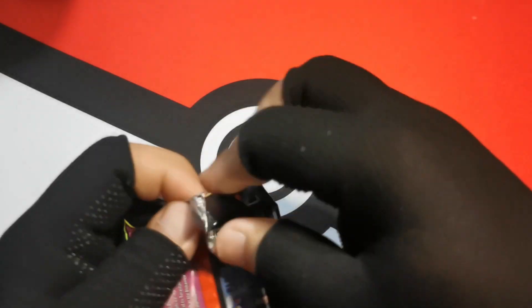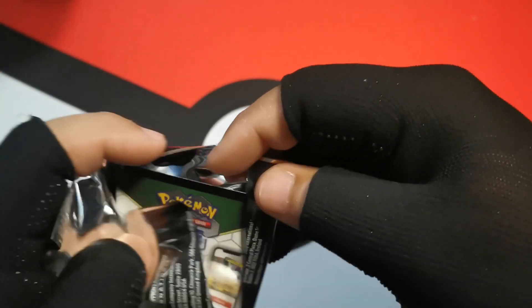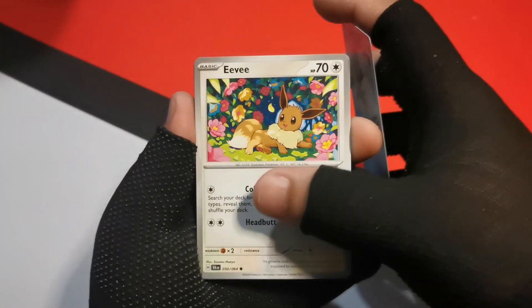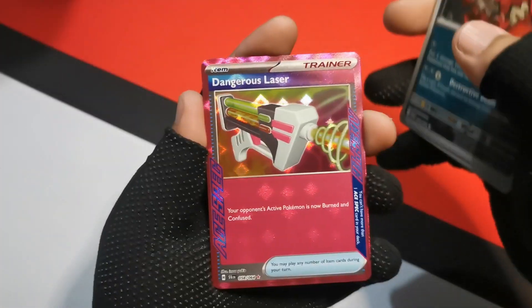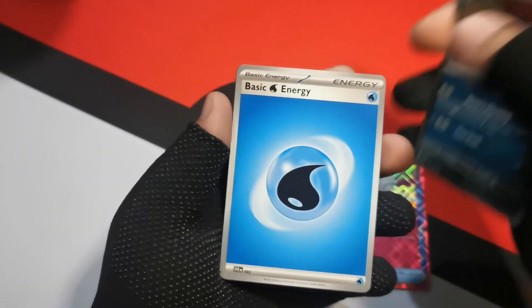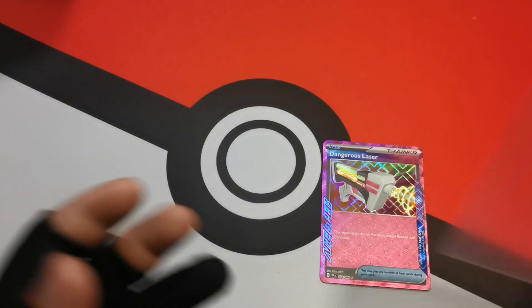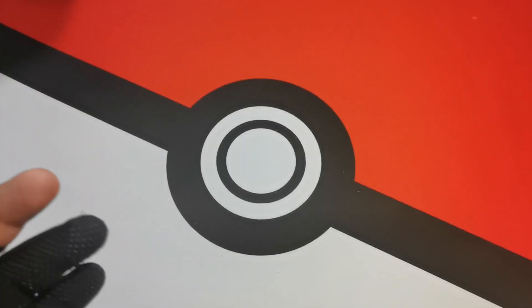Let's see if Pecharunt pack continues the streak. Normally you just get about three pulls from ETBs — that's all you should expect. Starting off with a Sneasel, Eevee, Dusclops, Porygon, Hypno, Colress's Tenacity, Evil Ball — and a Dangerous Laser A-Spec! It is not stopping, guys. Not a crazy A-Spec, but the fact that we got an A-Spec right here is something to note. That's already four hits. To me, this ETB is already broken.